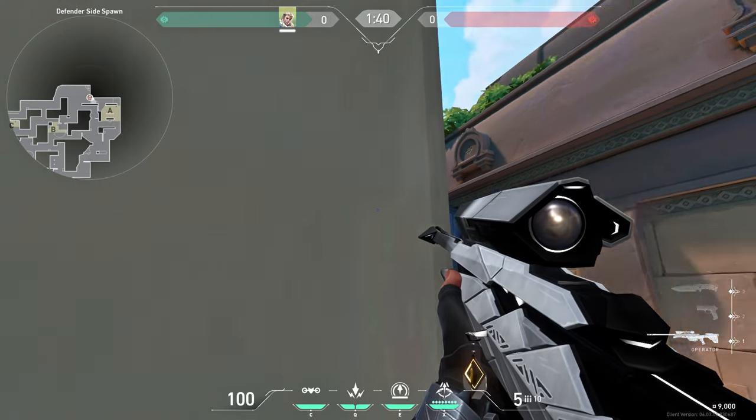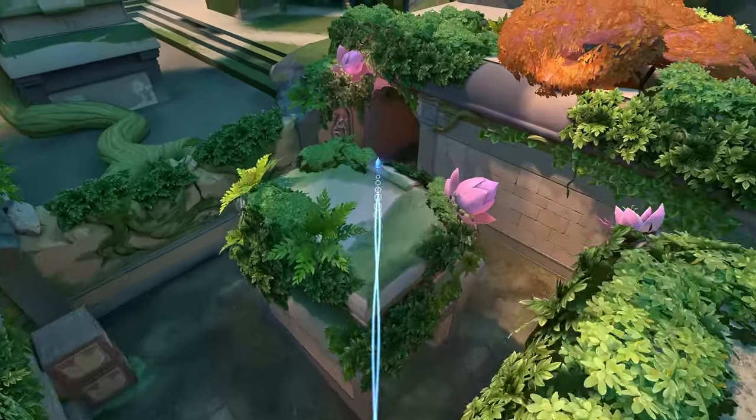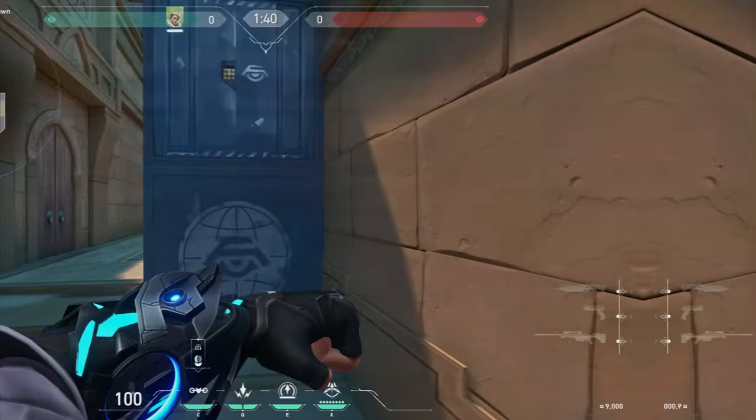Go to this spot, then aim to this spot, and do a tap while jumping. This reveals anyone here, and you can combine it by droning like this.